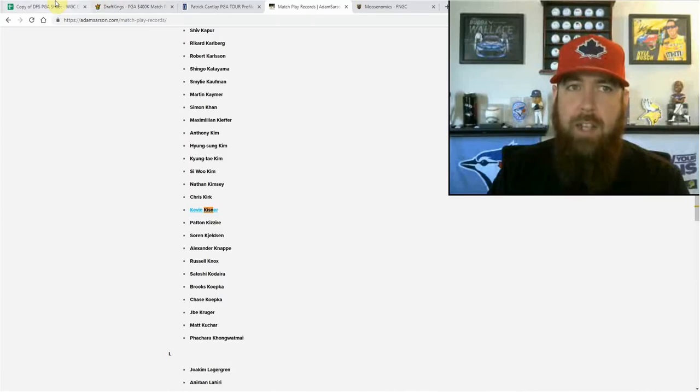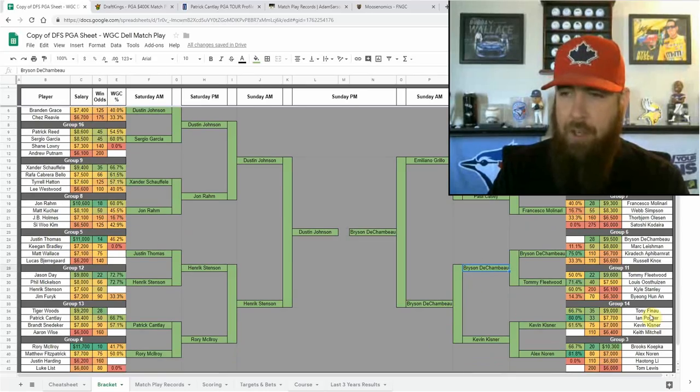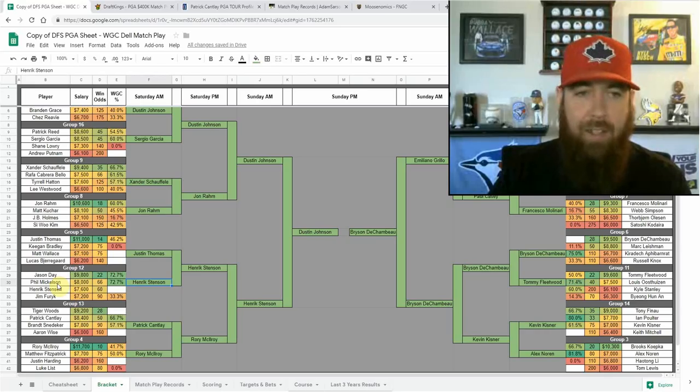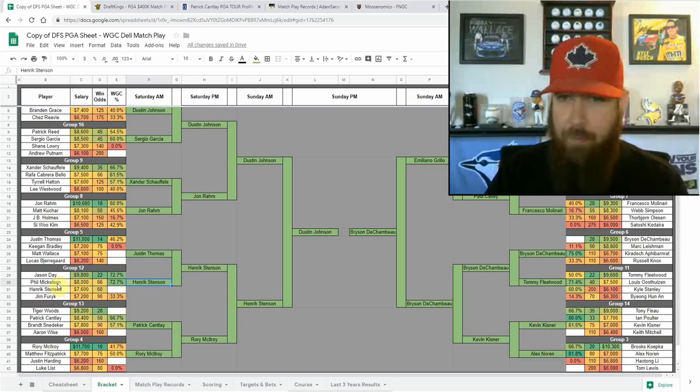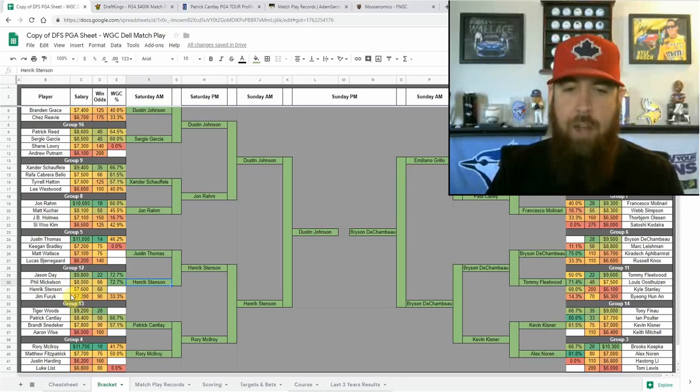Kevin Kisner would be one of those fifth and sixth guys. I do have Bryson DeChambeau going and I could see Kisner and DeChambeau both in the Elite Eight. Kisner can come out of that group — it's a very tough group, along with group 12. That's another reason I like Stenson coming out of his group, because Jason Day and even Phil Mickelson might be more popular, and Jim Furyk has been red-hot lately. It's a contrarian pick. We've got to go contrarian on a couple of spots because a Bryson-DJ final pairing is going to be pretty chalky. Taking swings with guys from tough groups can find you low ownership while still pairing two big names.